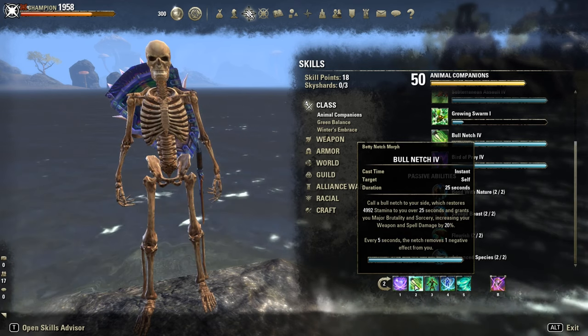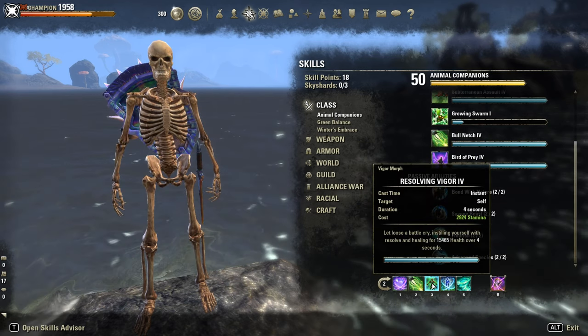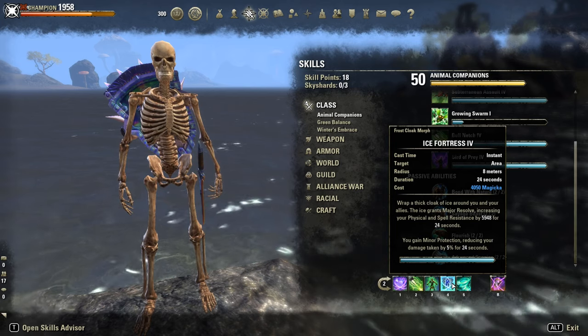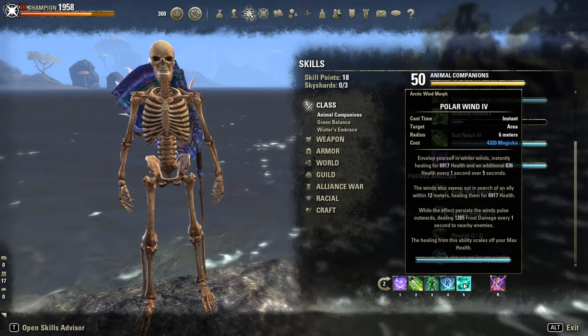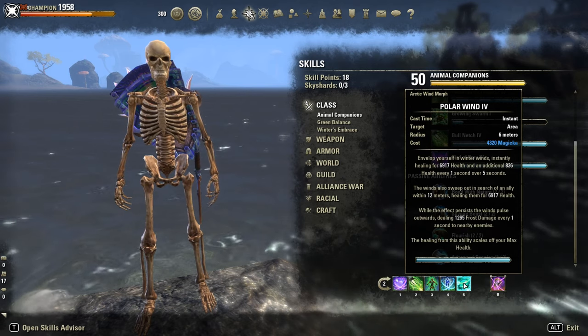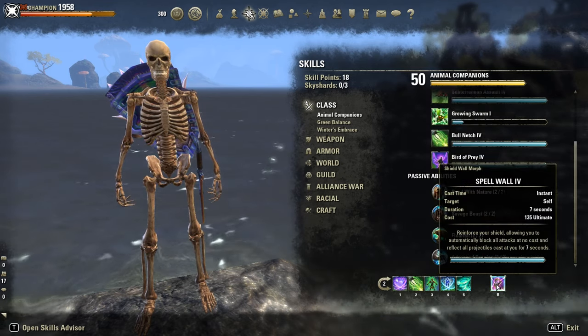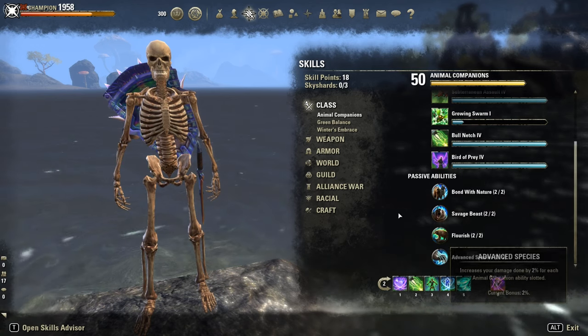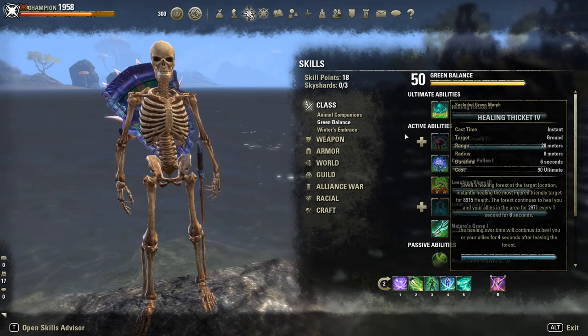Vigor is our HoT heal. Ice Fortress for our resistance buff and Minor Protection. Polar Wind got nerfed by 20 percent but it's still strong enough to use. As a defensive ultimate, Spell Wall — though you could slot Trees of Stone here instead if you want.